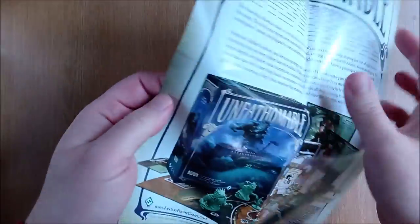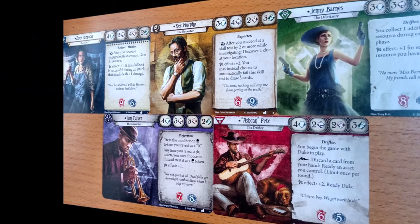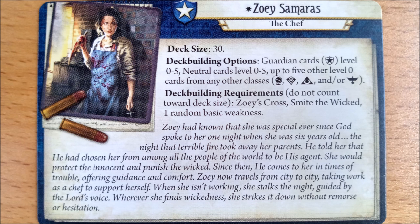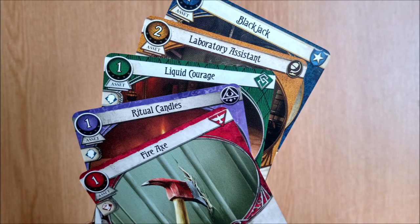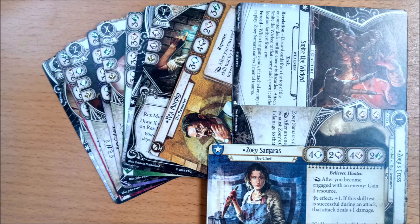Plus, to let you know it is a genuine Asmodee product, they have included some advertising. There are five investigators, one for each class, and they all have the same deck size and style of deck-building requirements — namely, unlimited cards of their own colour plus neutral and up to five level zero cards from any combination of all the other colours. Each investigator is handily grouped with their signature cards so you don't have to go hunting for them, and they get just two so it isn't complicated.